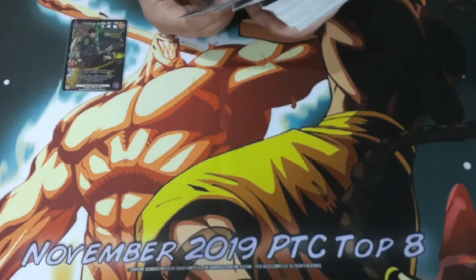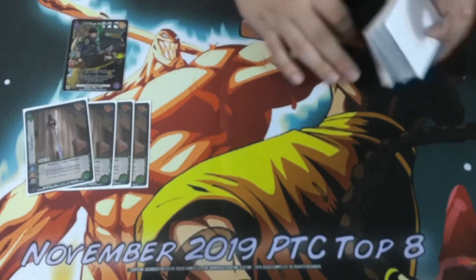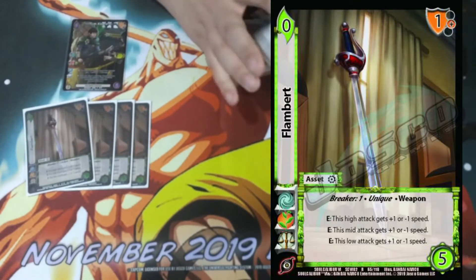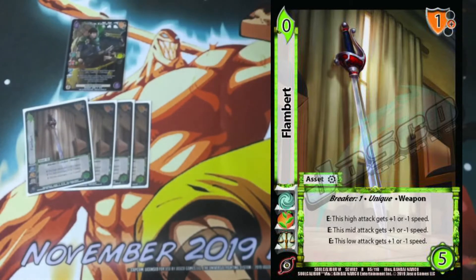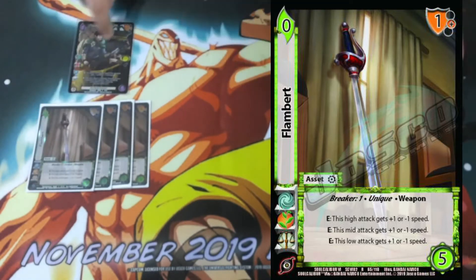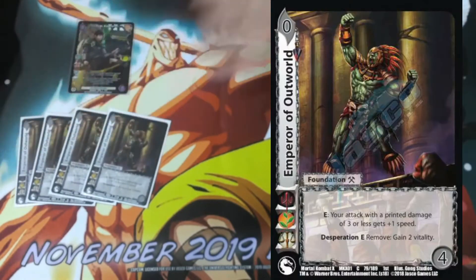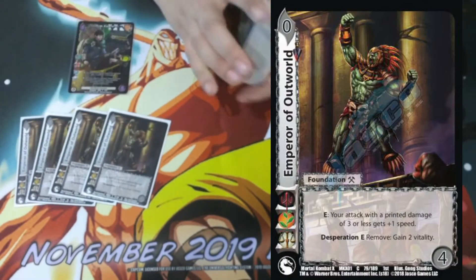This asset was the MVP, the all-star of the deck and the biggest pro card choice ever — it's Flambear, and we're playing four of it. It's a 0-5-1 mid block breaker one, unique weapon, with three abilities: E this high attack gets plus one or minus one speed, enhance this mid attack gets plus one or minus one speed, and enhance this low attack gets plus one or minus one speed. This card basically says all of our attacks have more speed than damage, so we get to trigger Tim Keith and give them three damage.